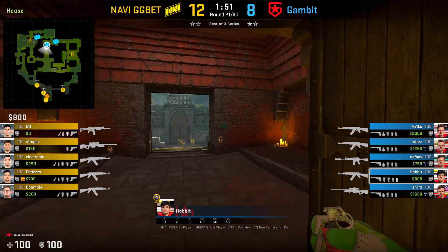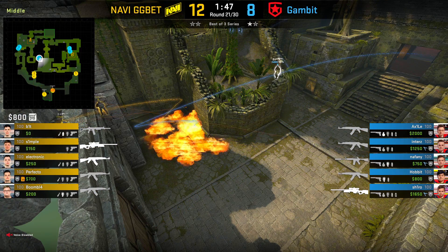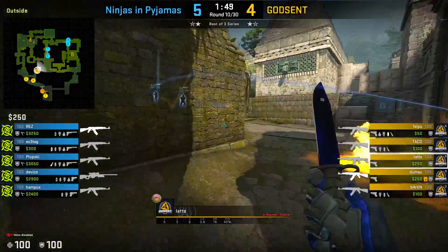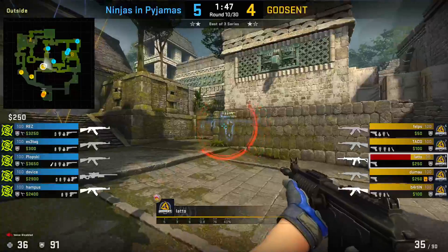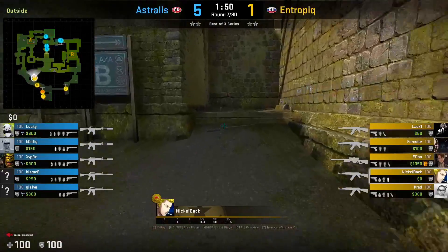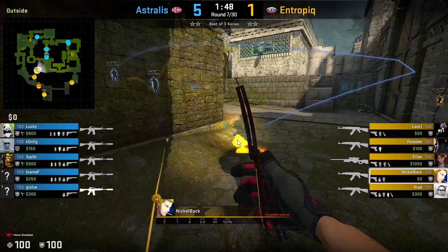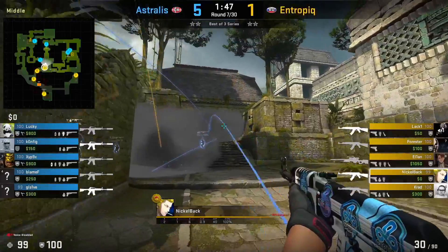Something that the CTs can do to make getting this pick more difficult is to throw the closed molotov for mid. If the CTs throw this molotov, it makes it substantially harder for the T to go for this pick unless they're willing to go through the molotov and take some damage. One way to counter this is to simply throw a smoke on top of the molotov so that it gives you a chance to challenge mid without taking any damage.